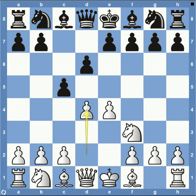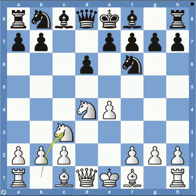Knight to F3, pawn D6, pawn D4 — kind of your normal lines that you would see. And then after Knight to C3, we get pawn to A6. This is getting into the Najdorf Defense, really one of the top lines in the Sicilian Defense.